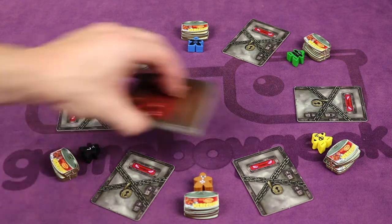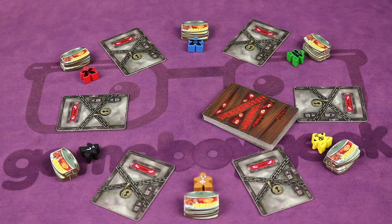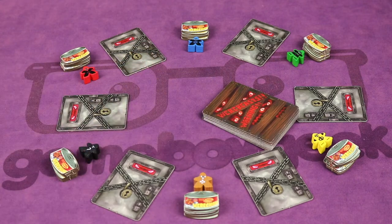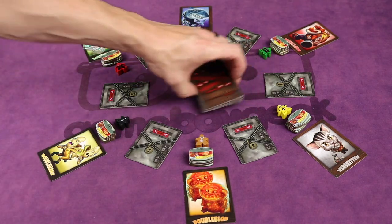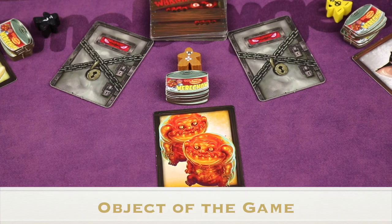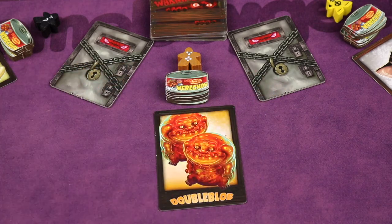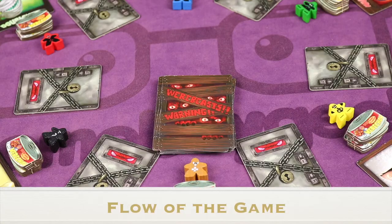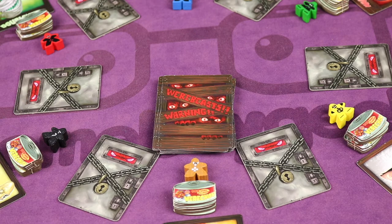Next you'll assign a dealer randomly — let's say it's the yellow player. This player will make sure the auction deck has been shuffled, then give each player one auction card face up in front of them. Once everybody has a face up card, the dealer will pass the deck to the left — this will be the first player of the game. The object of the game is to not be eliminated and at the end have the most points by collecting cards that correspond to your secret gold tiles. The game is played over multiple turns until either just two players remain or the auction stack is totally depleted.